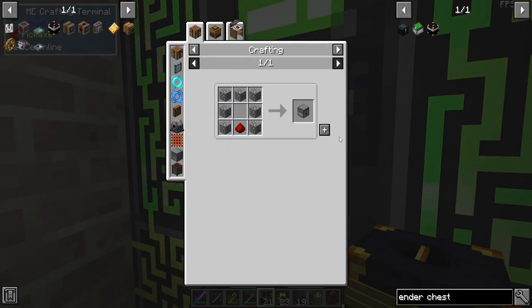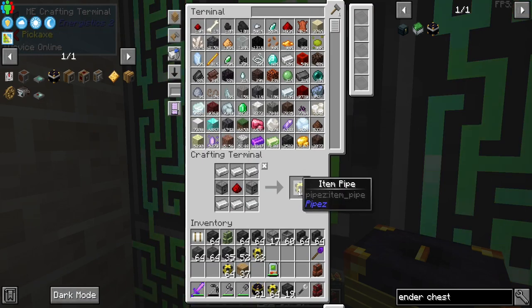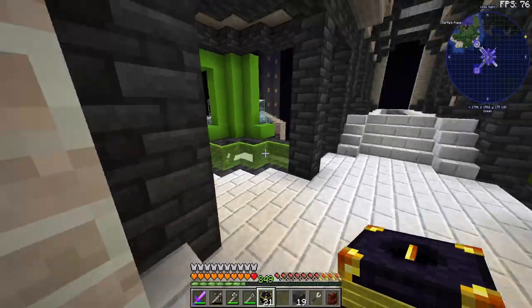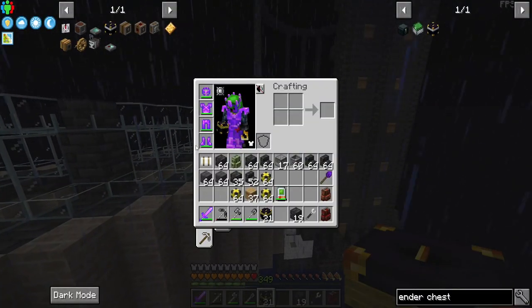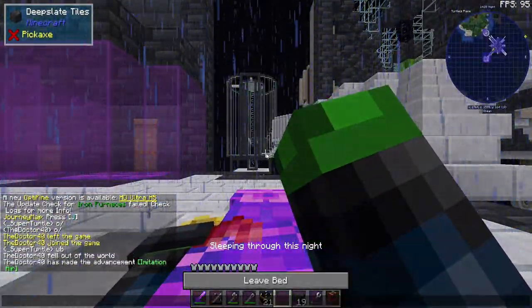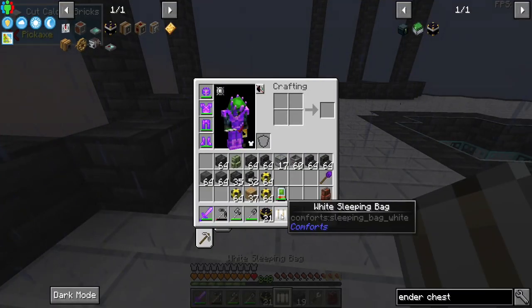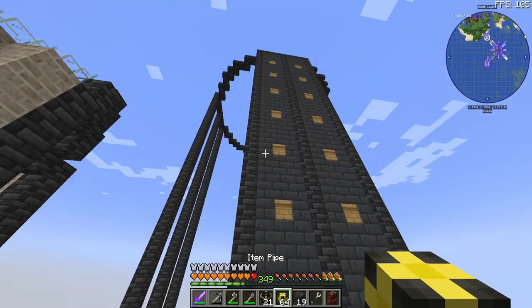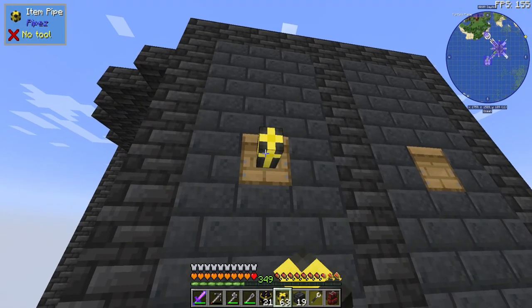We're out of droppers — we're out of cobblestone. Okay, so we have all that we need. We're simply going to put some item pipes going all the way down.